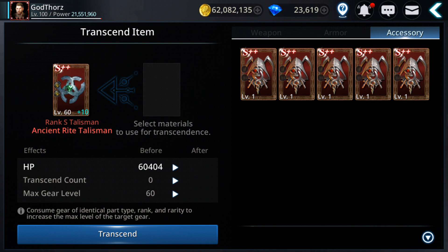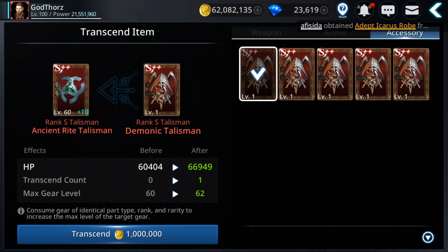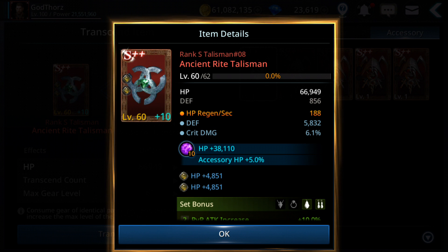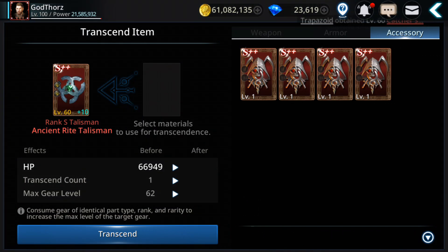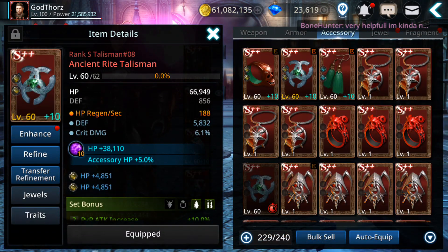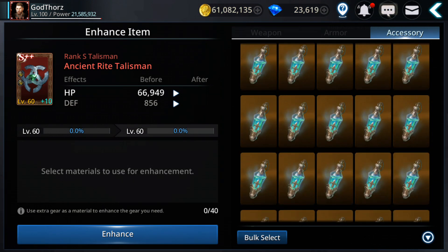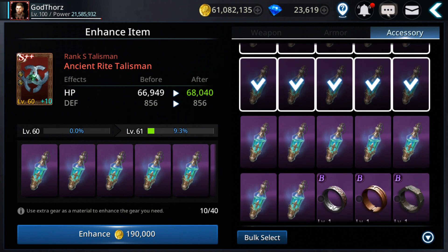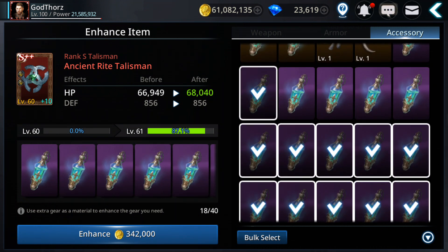So now comes the moment of truth. As you can see, from the first level I'll get 6,500 extra HP. That's crazy guys, and you need 1,000,000 gold. Let's see — doing the transcending — and almost 34,000 increase in power. That is nice. Now we need to level up, so we just unlock two levels.